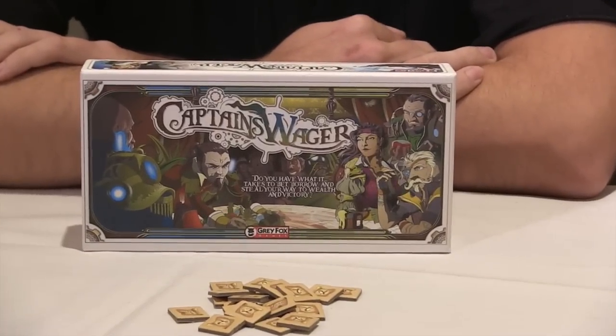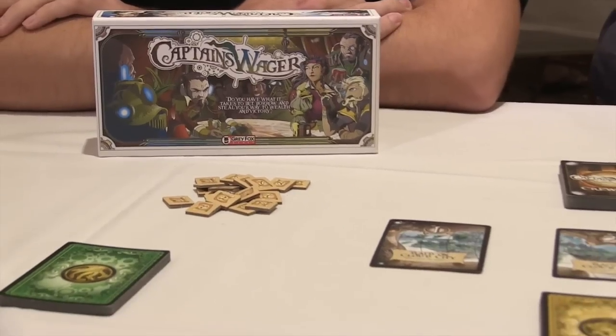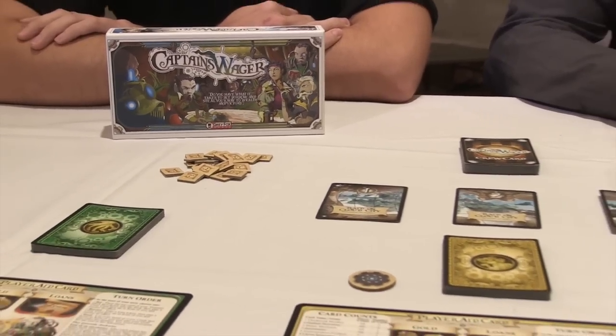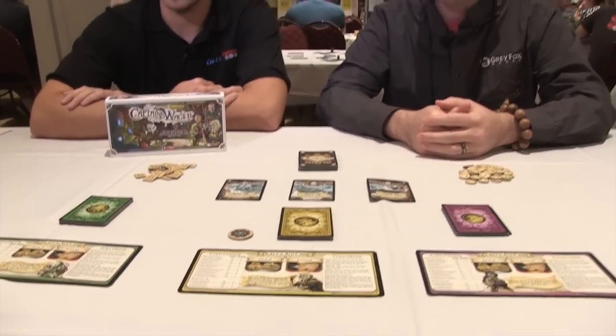Captain's Wager is a betting and hand management game. Players take on the role of captains of a rogue pirate crew, sending their crew off on adventures in an effort to collect the most treasure. So what is the typical turn structure of the game — can you give us a sample round?